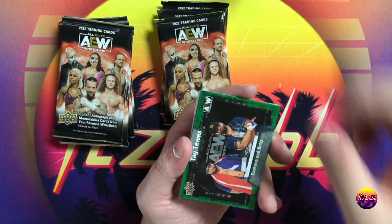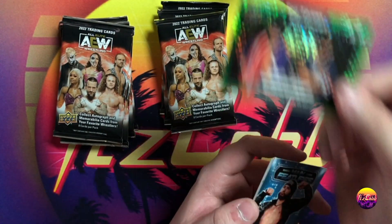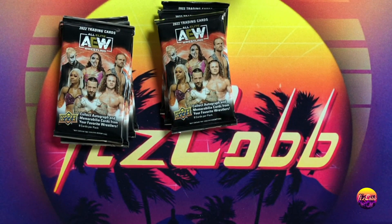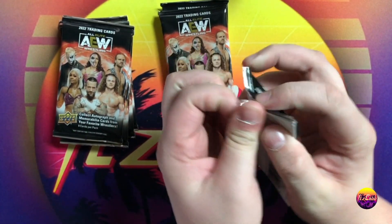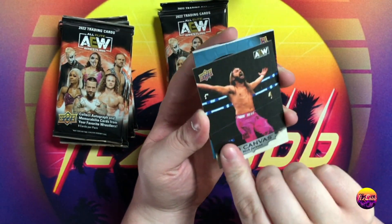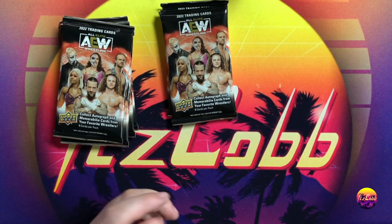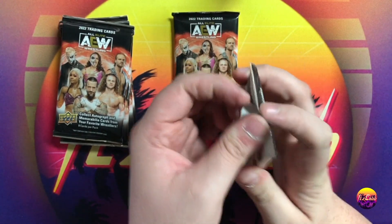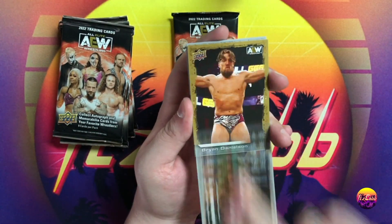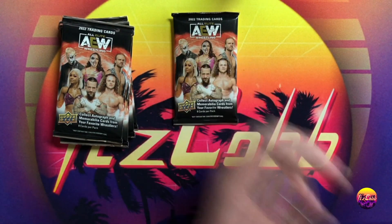Our green pyro Santana and Ortiz numbered out of 399 — number 232. I think that's gonna be our hit of the box, but we'll fly through it as quick as we can because I don't want to keep you guys waiting. Gold Rice Brimsburg, a UD canvas Nick Jackson number 38 short print. Kenny Omega, Chris Jericho, and Sammy Guevara. If you have any Sammy Guevara cards hit up King Louis everywhere. Luchasaurus gold, Brian Danielson pyro, sting main features CM Punk, Tony Shivani, and Matt Sidell.